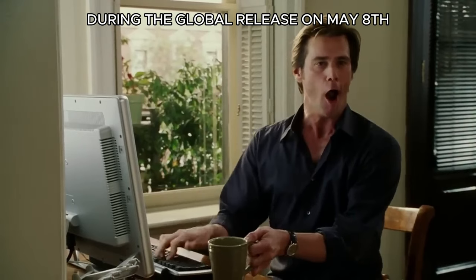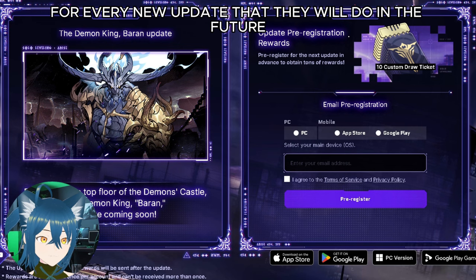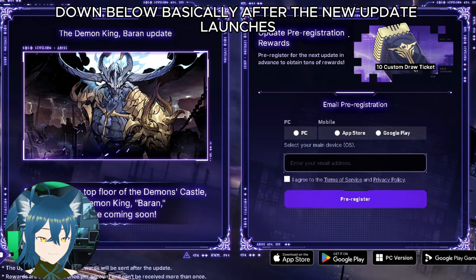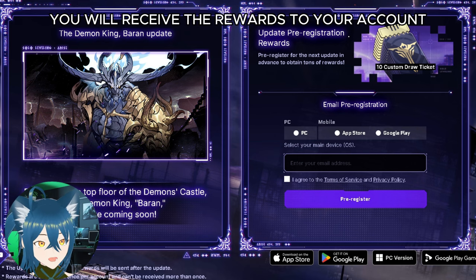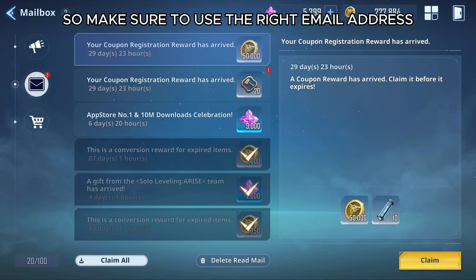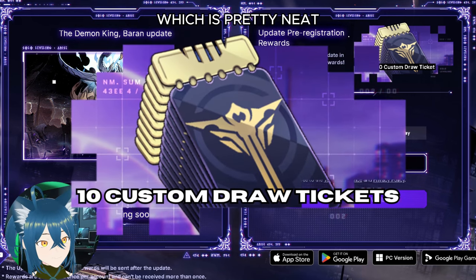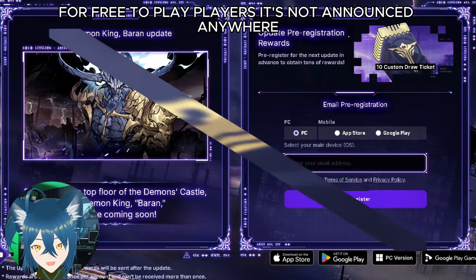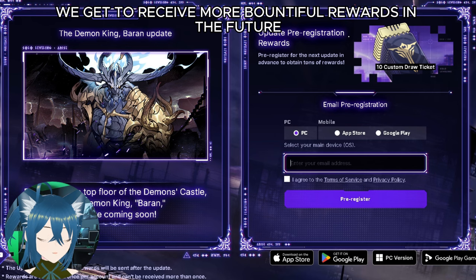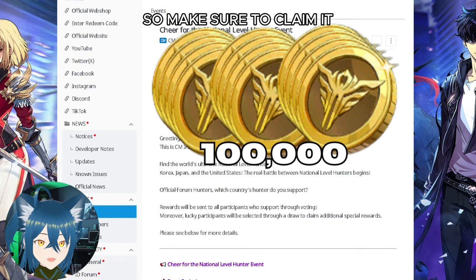Speaking of Netmarble, during the global release on May 8, they also now have a new pre-registration for every new update that they will do in the future. I will also provide the link in the description down below. Basically, after the new update launches, you will receive the rewards to your account — I assume it will be through your in-game mail, like what they're doing right now. So make sure to use the right email address linked to your account. This time it will be 10 custom draw tickets, which is pretty neat considering how rare tickets are for free-to-play players. It's not announced anywhere if these will change with every new update, so hopefully we get to receive more bountiful rewards in the future. Be reminded that this will expire in 30 days, so make sure to claim it.